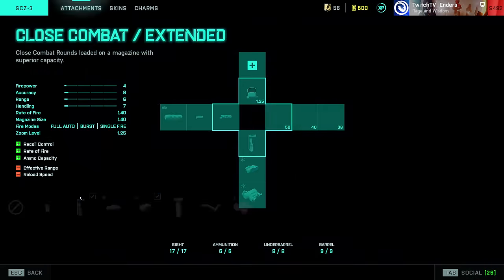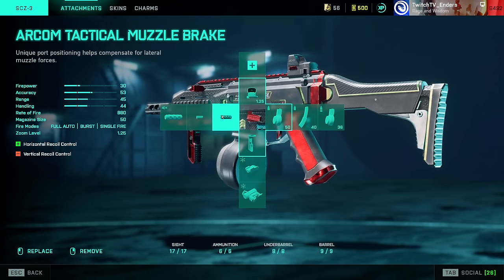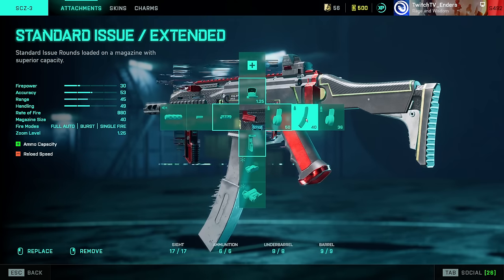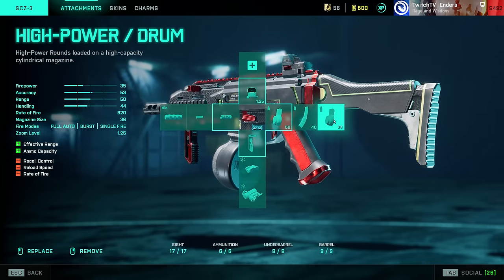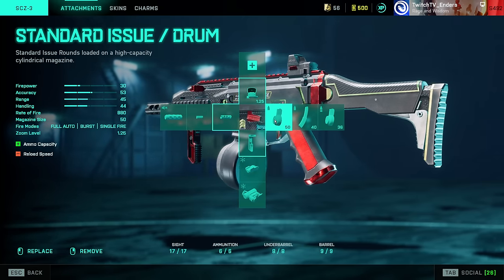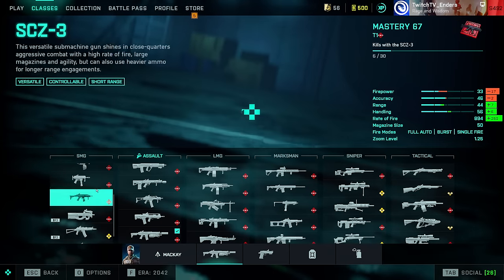SEZ3: this weapon got nerfed by about 8% to its accuracy, but it's still very accurate. Arcom Tactical Muzzle Brake, LWG Grip, Standard Issue, then Standard Issue Extended followed by High Power. Use Standard Issue over High Power because even though it's called High Power, Standard Issue has a faster time to kill at every single range — you can ask the DICE balance team about that.